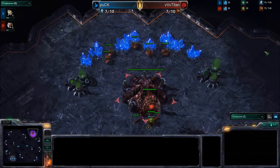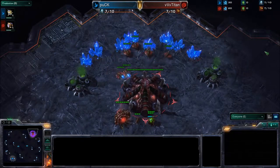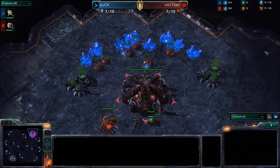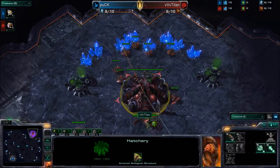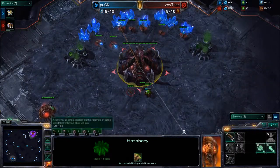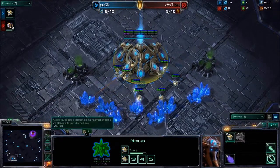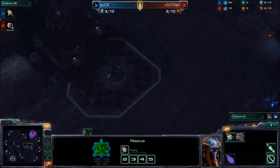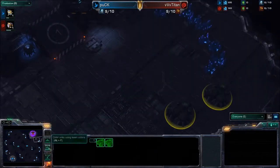Let's get into this game here. We have Puck versus Titan here on — I believe this is Daybreak? Yeah, this is going to be GSL Daybreak. Titan spawning as the Red Zerg in the north, and Puck as that Teal Protoss in the south. I like this map. We see it a lot played in GSL. And I think it can be a fun macro map — you can take advantage of timings with your opponent, typically going for a fast expansion.